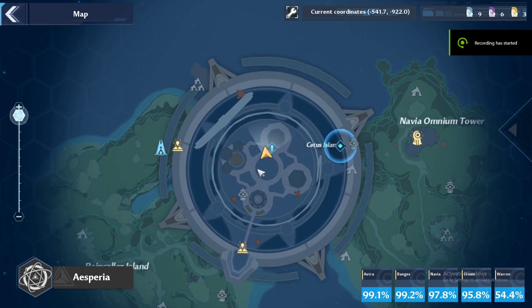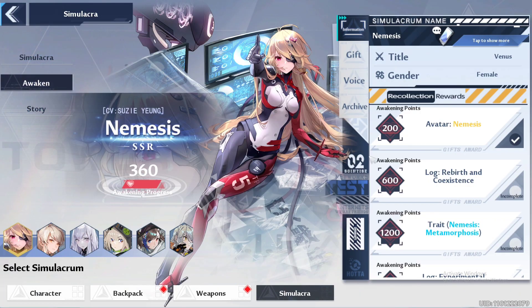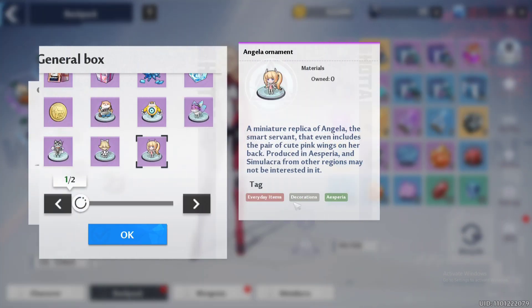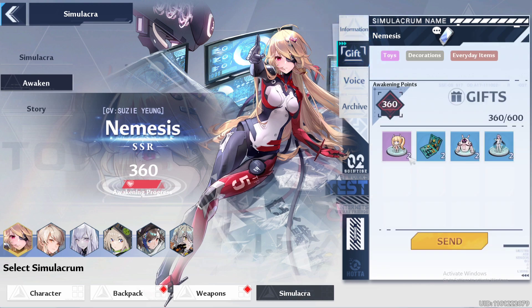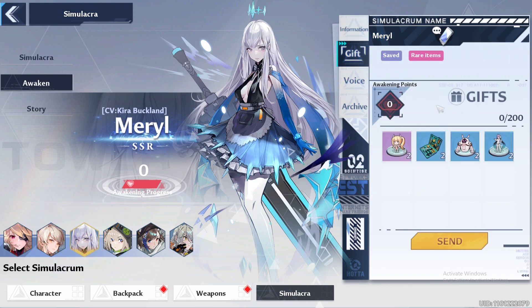The last way to get gifts is from the claw machine in Cetus Island. Now, regarding which gift you should give, you can always see the different types of gifts your character needs at the top. If you give these types of gifts to your simulacra, you will get an extra 20 points for each title you match. For example, Nemesis needs toys, decorations, and everyday items, so select the type of gift which contains these titles. If a gift contains 2 of these titles, you will get 40 extra points. Try to find a gift from which you will get maximum points.